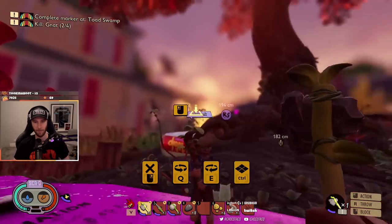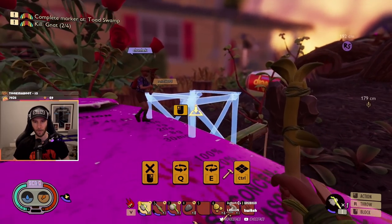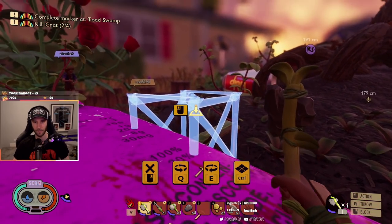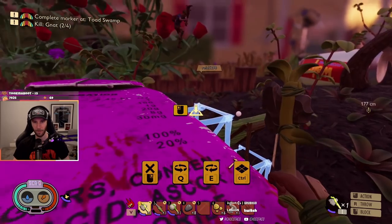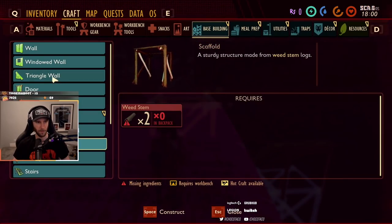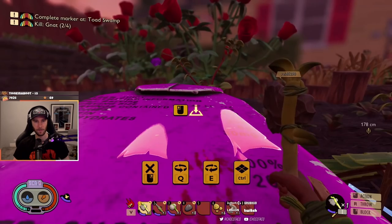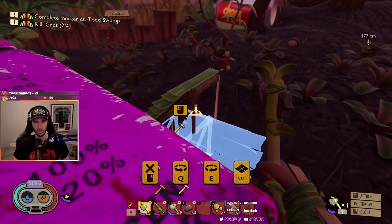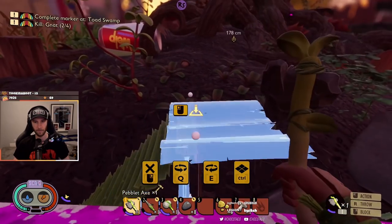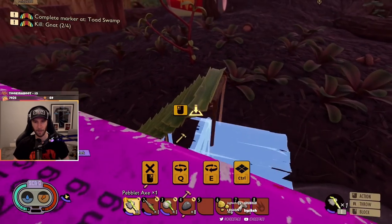It looks like I can't build up here, but look — workaround, we'll figure it out. It's Fortnite, dude. We'll be able to build scaffolding maybe. What else can you build? Floor. And you made this with the weed? Weed and grass planks.